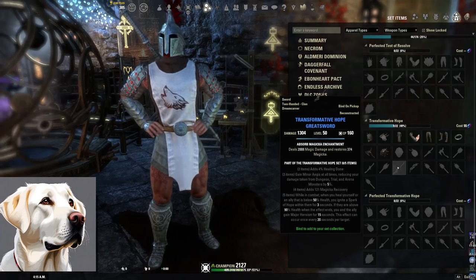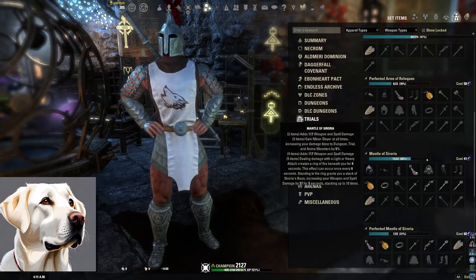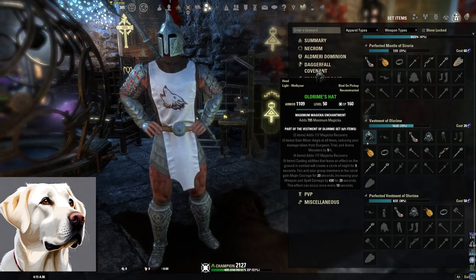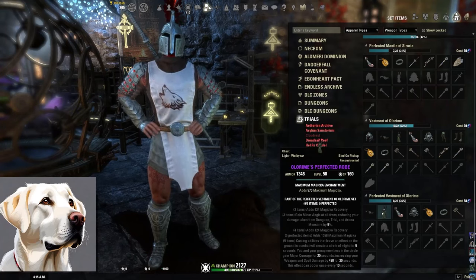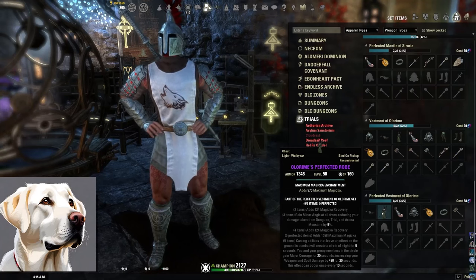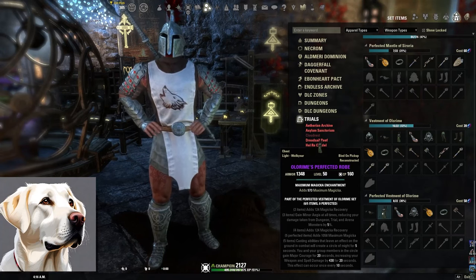There will be timestamps so you can go between each of the sets and quickly see what they are. Next set is called Vestments of Ulron. This comes from Cloud Rest, part of the Summerset Expansion. You can either buy the Summerset Expansion or have ESO Plus. Two-pieces Magicka Recovery, three-pieces Minor Aegis, four-pieces Magicka Recovery, the perfected is Max Magicka, and then the five-piece — casting AoE ground effect abilities creates a Circle of Might for 5 seconds that gives you and allies Major Courage when you stand in it, increasing weapon and spell damage for 15 seconds. Keep in mind, you're only giving that damage boost to a cap of six players.